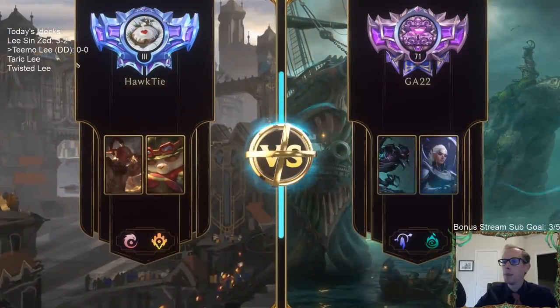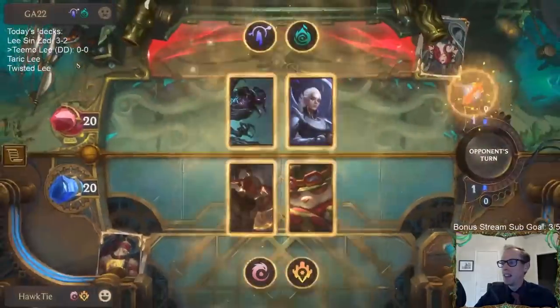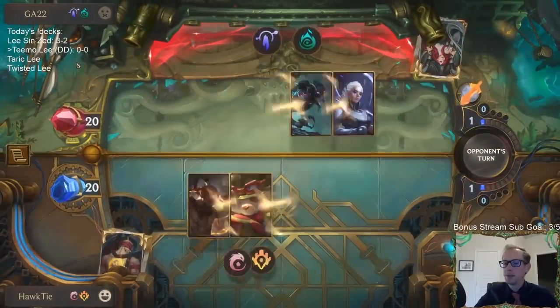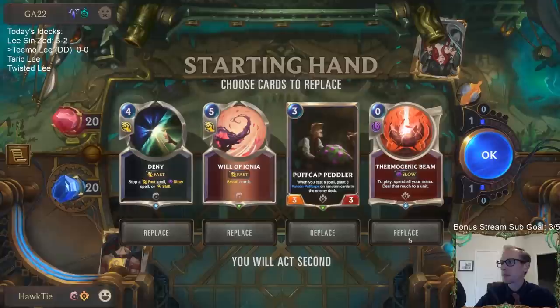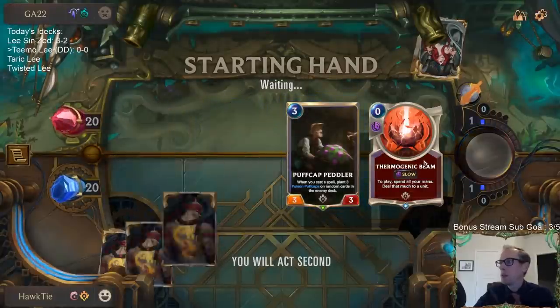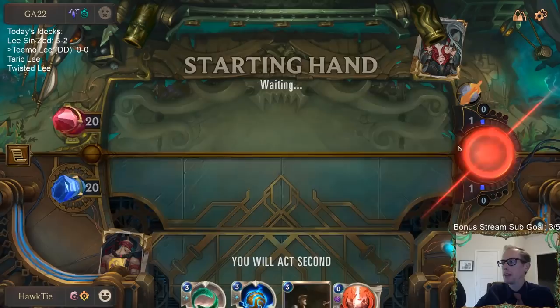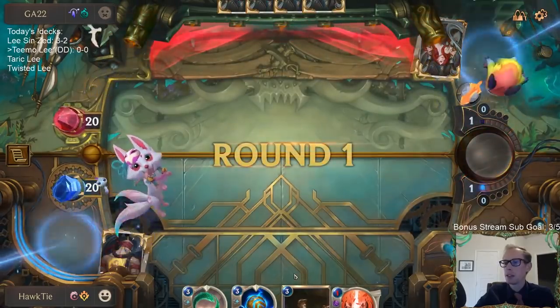We're trying out this — I guess not a new champion, but the last champion that has been updated. Mulliganing those — I'll keep the Thermogenic Beam for a good removal spell. We'll have our Peddler, Twin Disciplines to protect the Peddler, Flash of Brilliance to give him some more puff caps and stuff like that. Not a bad hand, though there's a good chance I'm not playing anything on turn one or turn two.